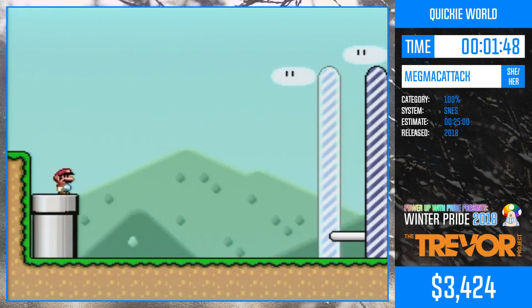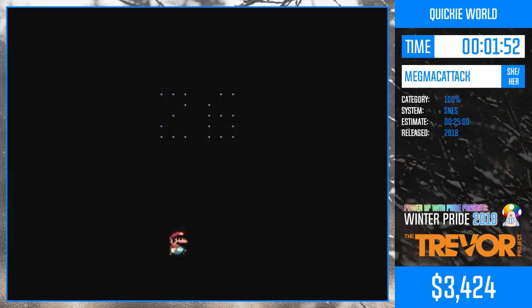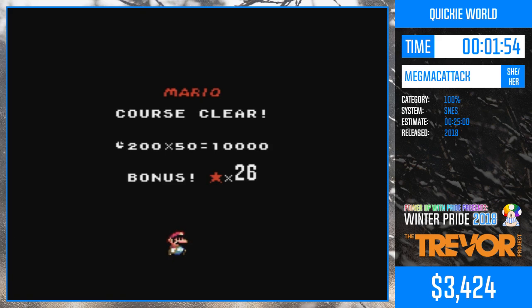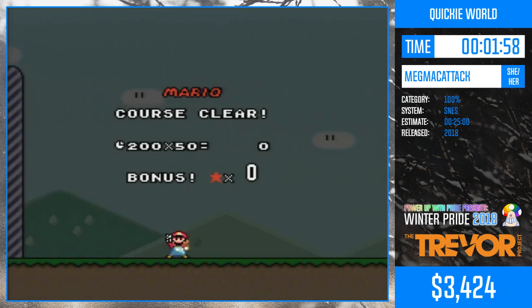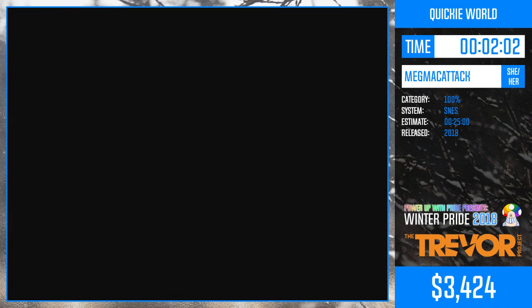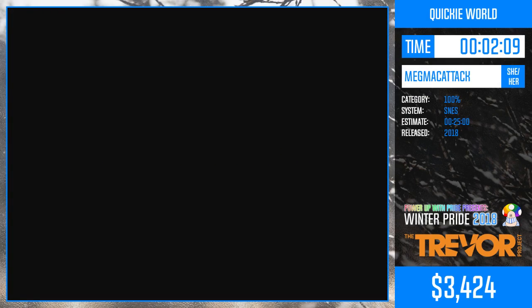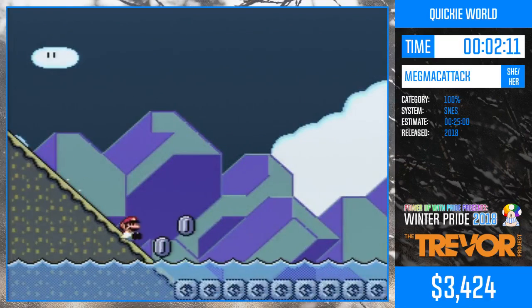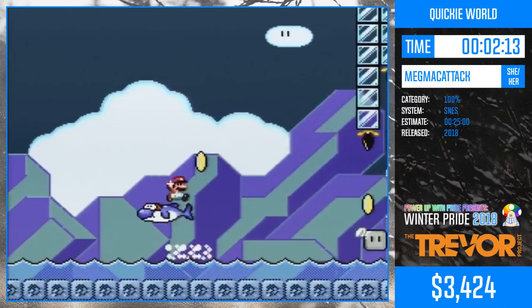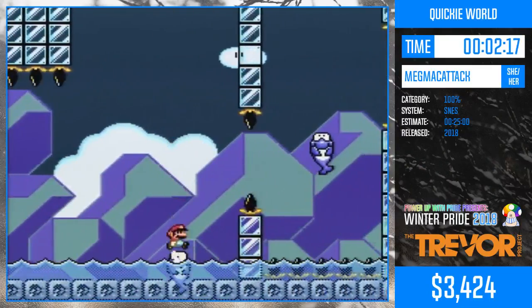I would actually do all of those jumps without p-speed, which is the top speed that Mario can run, more or less. And you can do it without p-speed, but the jump at the end where you have to get in behind that coupling is really hard if you don't have p-speed going into it. So I eventually had to learn the right way to do it. This level is a lot of jumping off of things and through things.